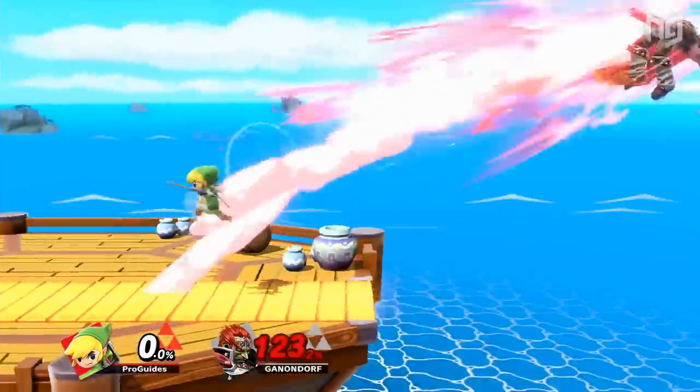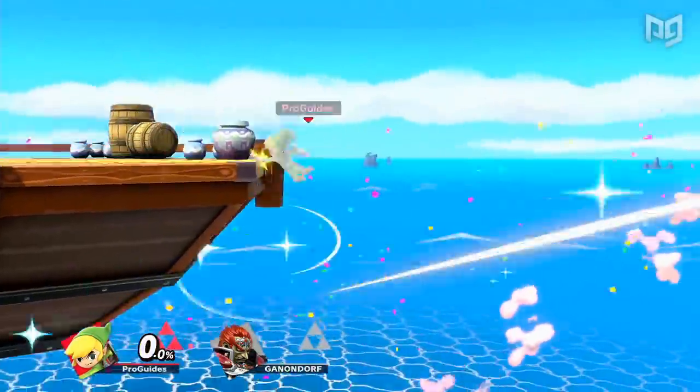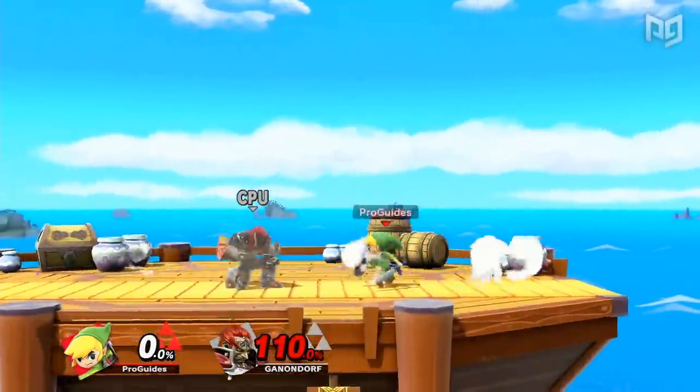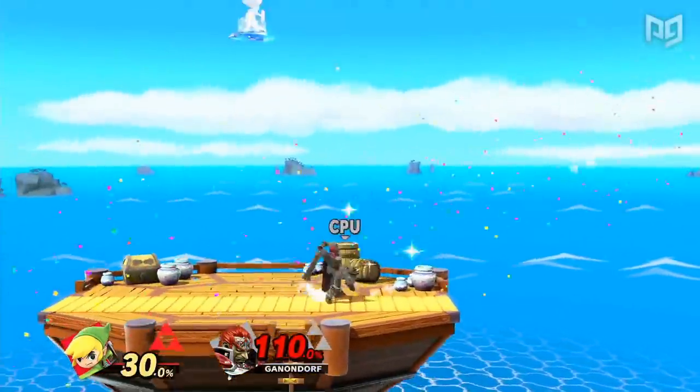Toon Link's main KO options have a bit more knockback than Young Link's, but fewer ways to convert into them. Because of this, he can also struggle to close out stocks, and he's only a little bit heavier than Young Link, so he can be KO'd pretty early too.